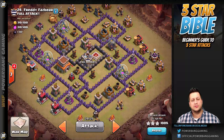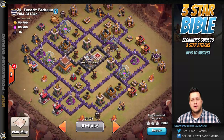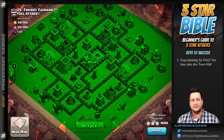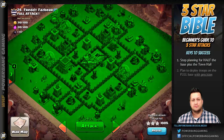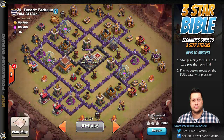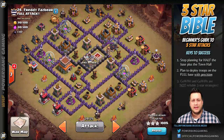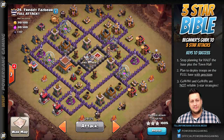To transition to a Three Star army from those Two Star and One Star armies, you need to change your goal from half of the base plus the town hall to the full base. The full base is going to require that you use more precision in your attacks. You need to use less spray and pray, more precision, and understand that Go Wee Wee and Go Wipe are not strategies that are going to be reliable to obtain Three Stars.